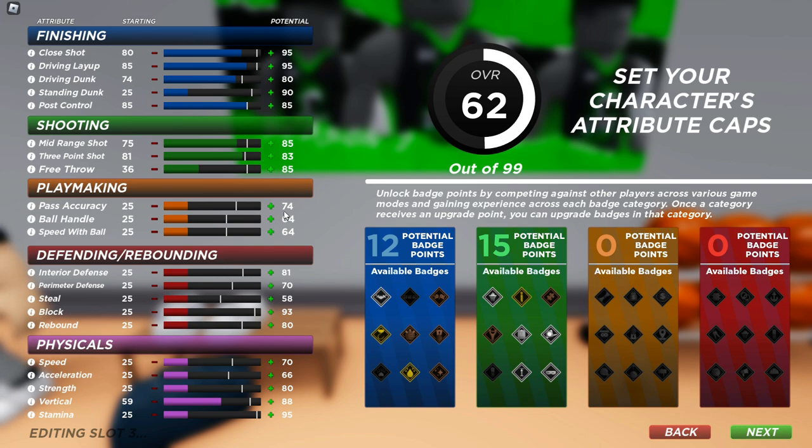I don't know if this is the Nikola Jokic build or whatever you guys want to call it, but this build can do it all. It's gonna have playmaking — passing accuracy to 70, because if it's lower you can't get that badge to gold and that really matters. Keep ball handling at 25 and speed with ball to 56.